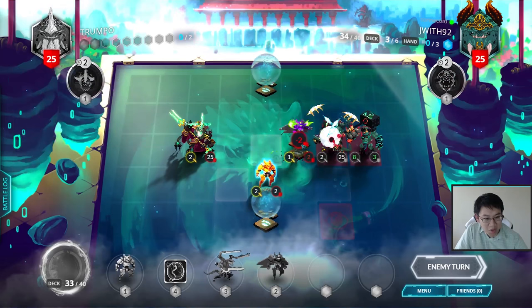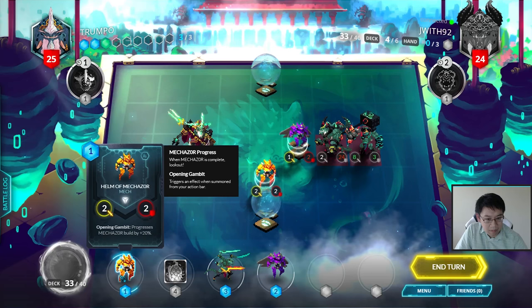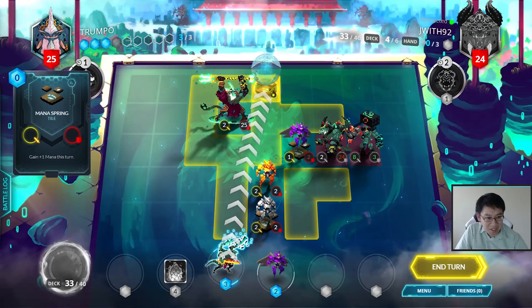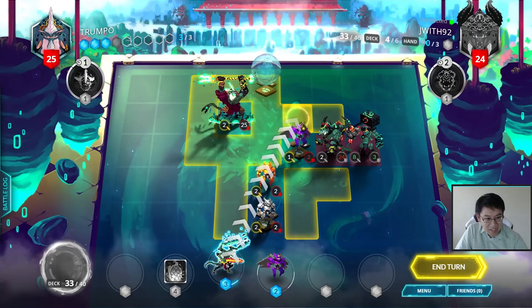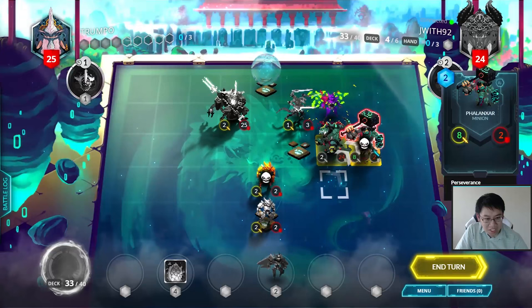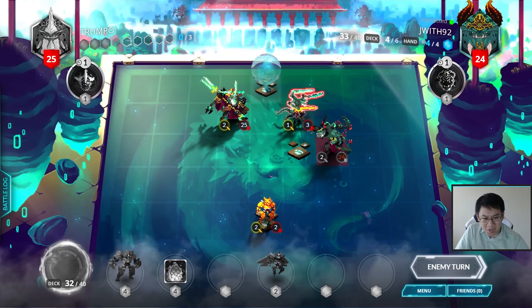He's got an 8/3 here. I can kill that with both of these guys. I can still use this to help summon the Helm of Mechazor. I'll go ahead and just collect all the mana — this move is more about denying him the Mana Spring next turn even though I can't use it. I can block his access to the Mana Spring while not taking it myself, then use these two to kill off that big guy. Fighting over Mana Springs is pretty important, and Mechazor tends to do it well.